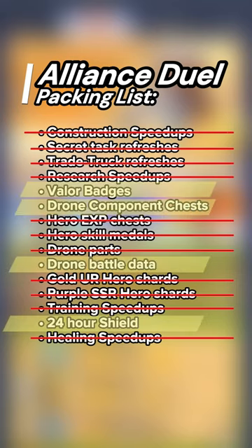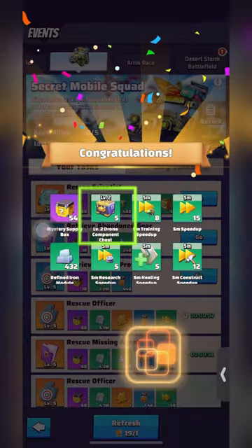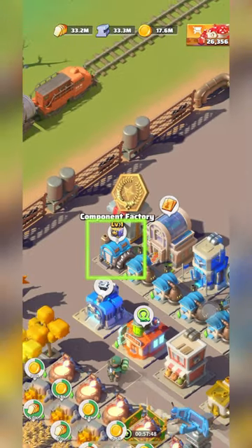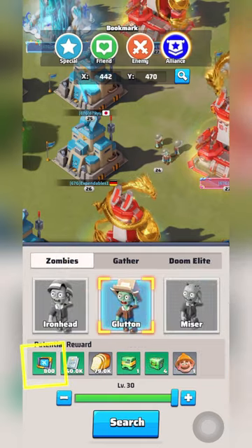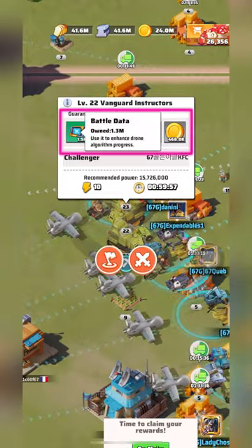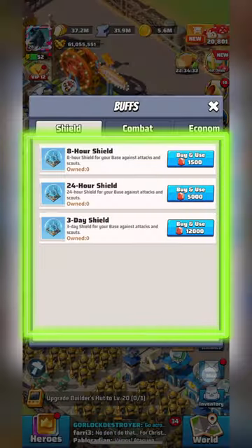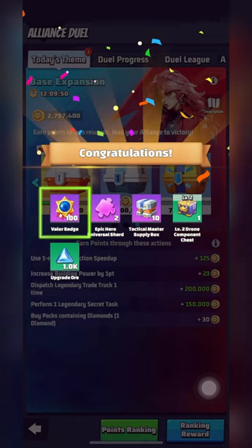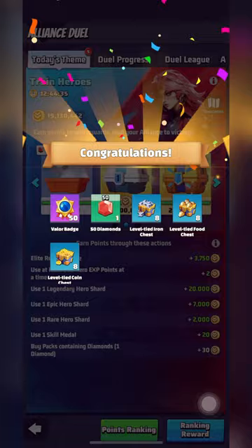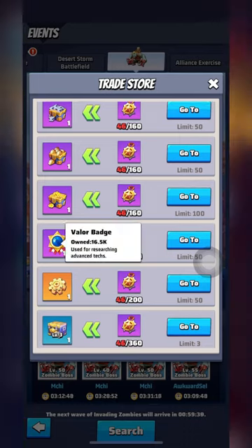Finally, let's complete our list. Drone component chests can be earned by completing radar tasks, secret mobile tasks, participating in an Alliance Duel, or farmed in the component factory. Drone battle data can easily be earned by challenging any zombie on the world map or against special enemies such as Marshall's Vanguard Instructors. Shields can easily be earned in the Alliance store, or purchased with gems on the HQ buff page. And last but not least, valor badges — primarily earned by participating in an Alliance Duel, or for purchase during the Moonstone Blessing event and the Zombie Invasion event.